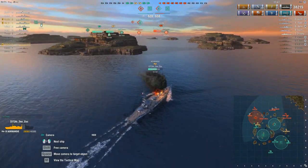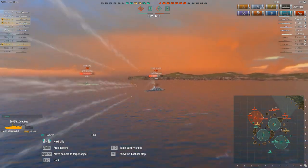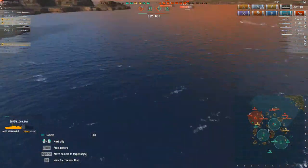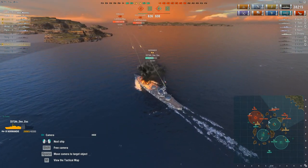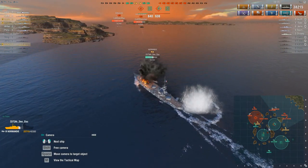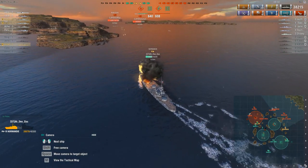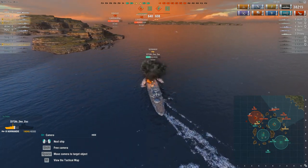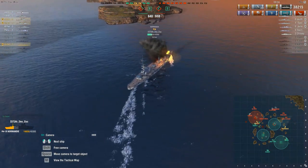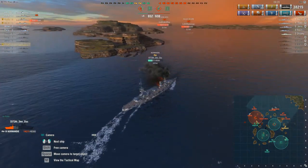My feedback: use that hydro. I would have used it earlier with the Légua, but then it would have been out and that other guy probably would have nailed me too. I think when you were over here I would have slowed down and stayed behind the island to let it protect you from those guys while your smoke comes back up. The Perth without smoke is nothing — it's garbage — it's the smoke that makes the ship usable at all.